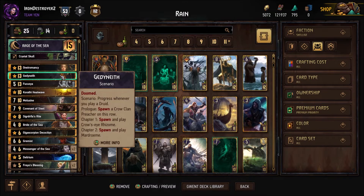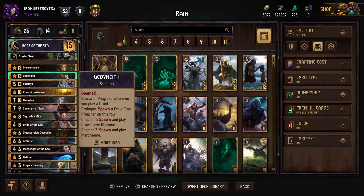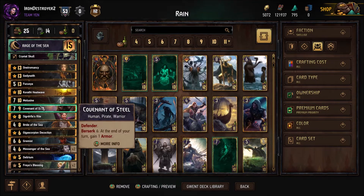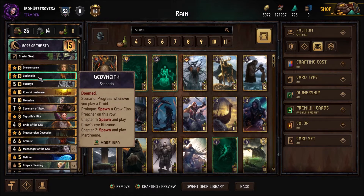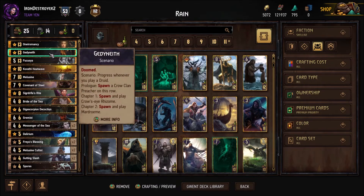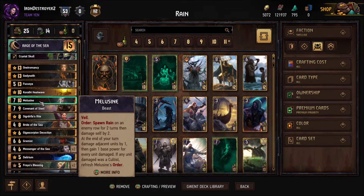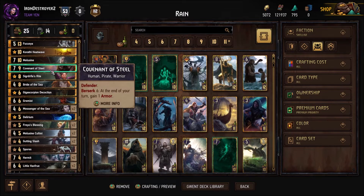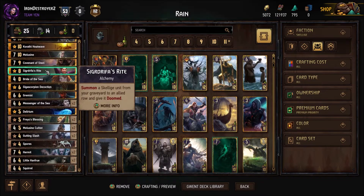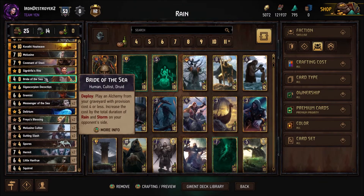If they don't answer Gednyeth you get out nice Druids - it spawns a lot of points worth of value. People don't always expect it, it's just a really good play that sets up so much value. If you look at the deck, a lot of things are going to be reactive, and this is one of the few proactive things you can do. Having a really strong proactive play is really important, especially when getting pushed around - which is kind of a weakness these decks face sometimes.